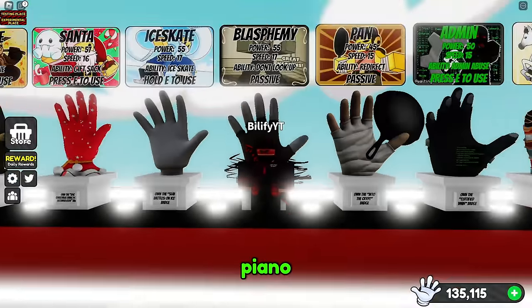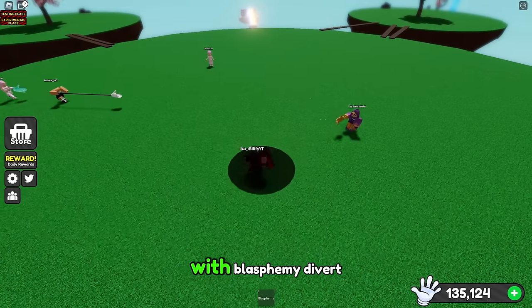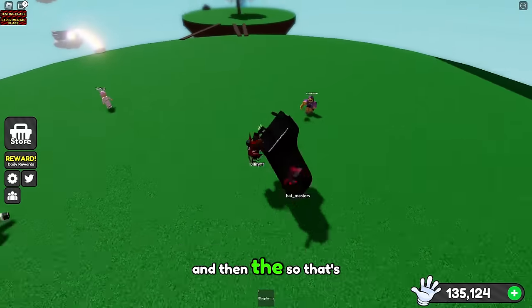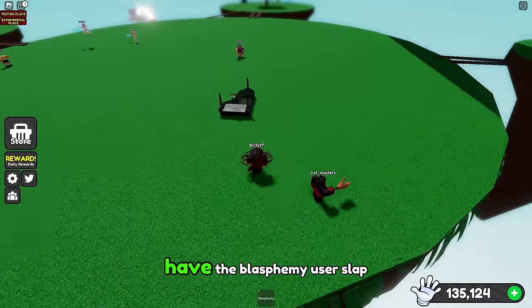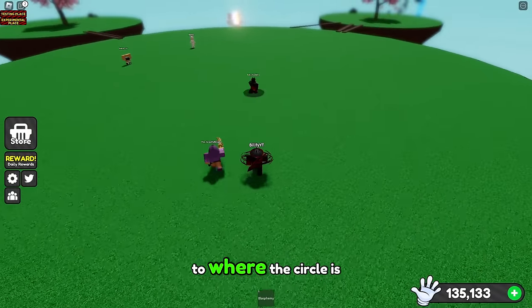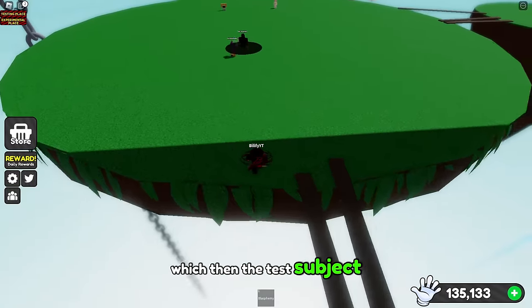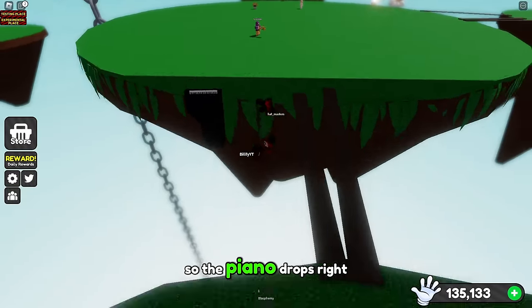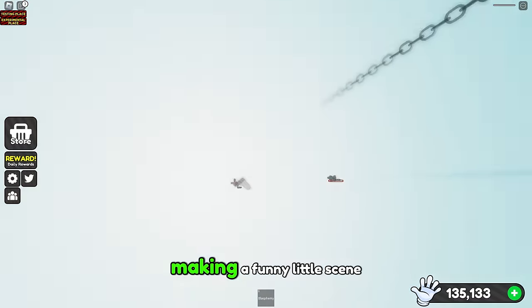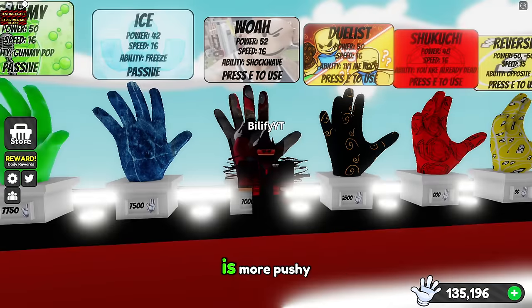One thing you can use is a piano, but this is the only combination on this list that requires three players. You just need somebody with blasphemy, divert, and then a user that's going to be the human test subject. Have the blasphemy user slap the friend, and then once the friend gets done walking to where the circle is very dark, the divert user slaps the test subject into a random player, which then causes the piano to drop right on their heads — making a funny little scene. Definitely a top-tier meme combo.